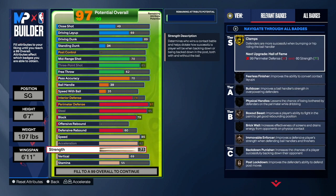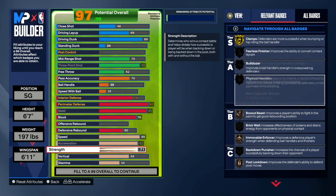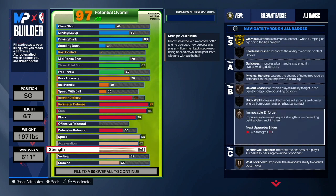For strength, put that to 71. You need strength on builds — I almost went without strength on this build and would have regretted it. Shoutout to my boy Damaris because he told me to get at least Immovable Enforcer on bronze. He told me I was going to get chewed by centers if I didn't have strength, and I decided to listen. I don't regret putting strength on my build — with Immovable Enforcer, no one is going to be pushing you out of the way.